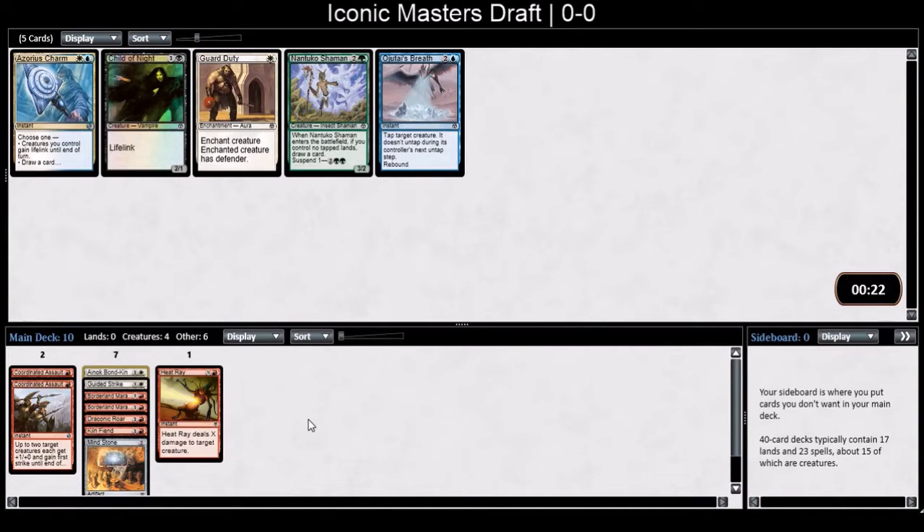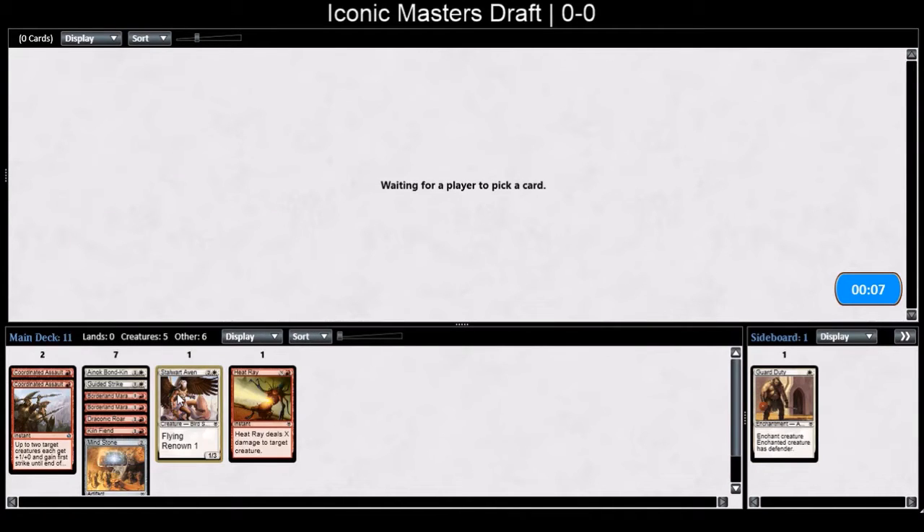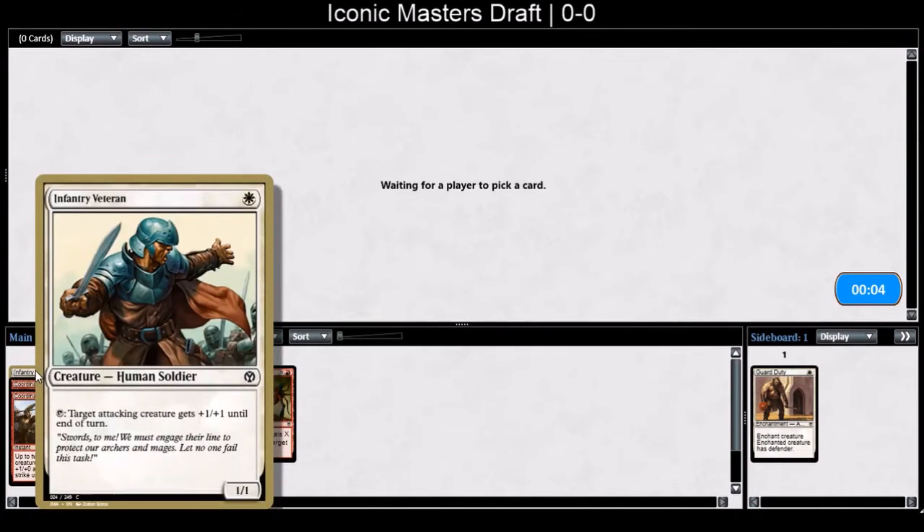I need all the Kiln Fiends I can get. Guard Duty is a pseudo-removal spell — not really removal but let's set that aside. Taking a Stalwart Aven — a flyer with Renowned. I actually like playing Forests Tender but not in red obviously. With all the Coordinated Assaults I have, another Guided Strike would be nice. I need some creatures. Infantry Veteran — welcome to the team. A fine one-drop. Veteran into Marauder seems like a good clock.